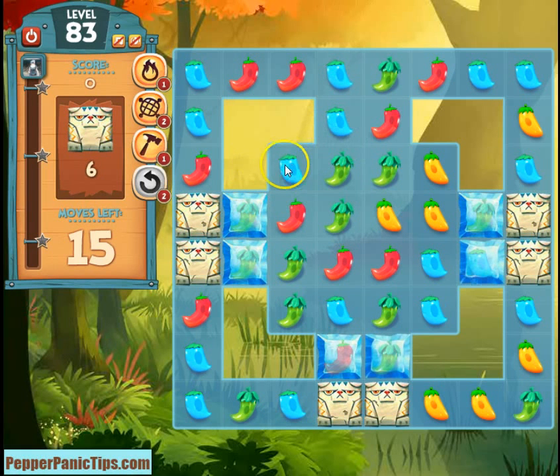This is a difficult level for a couple of reasons. There's only 15 moves and there's a very small 4x4 space in the middle in which you have to make matches, destroy the ice, and then get to the statues. The statues are all completely intact, which means they take 3 hits each.